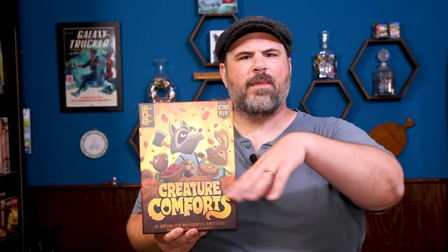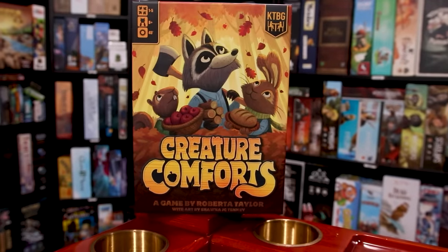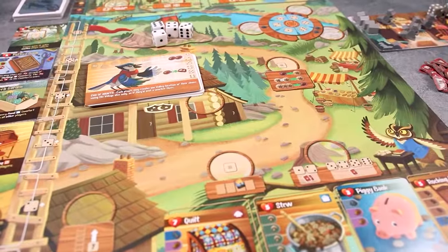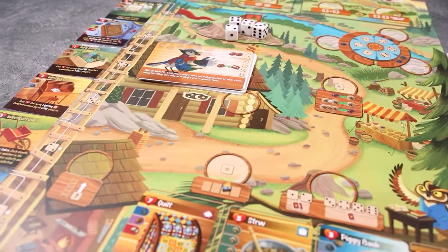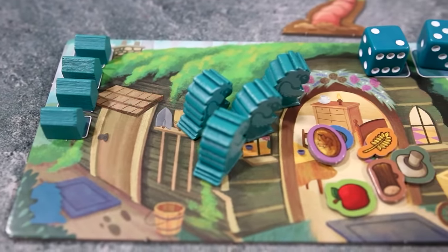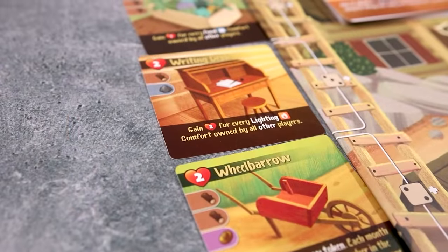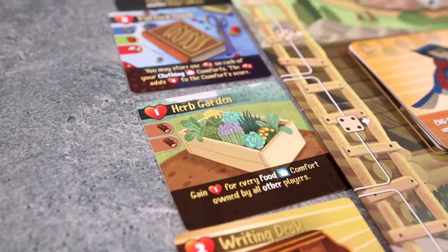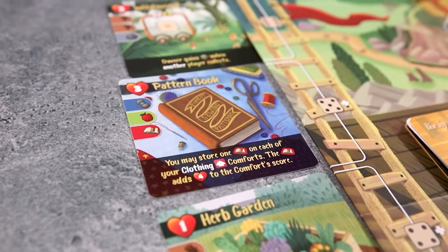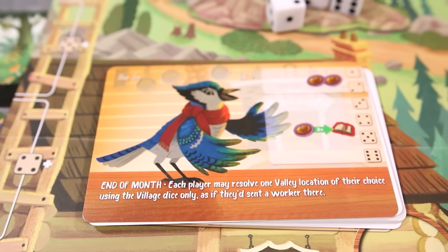Next up I have Creature Comforts. This game is literally all about preparing for the coziest winter of all time. You start off in springtime in the Maple Valley, going about town collecting resources, trying to have successful visits, building tools, and completing what I'd call contracts — baking bread, building toys, making board games — so that all you have to worry about in winter is having the coziest time possible. Points are literally called coziness or comfort points. It's set in a beautiful world of animals all working together. There's a bit of trickiness because you know what locations in town do, but you're not necessarily sure what dice are going to be rolled.